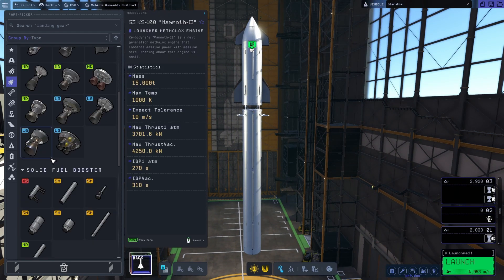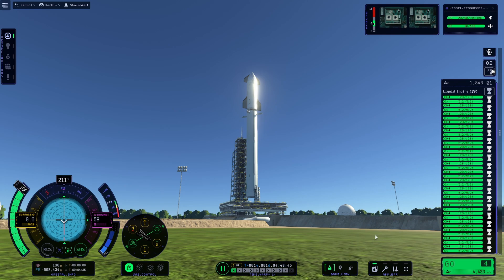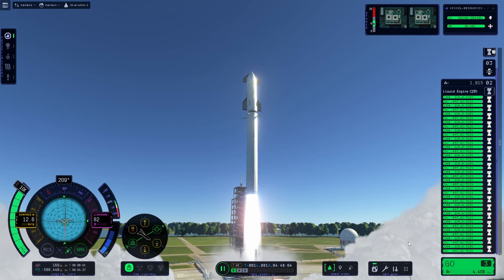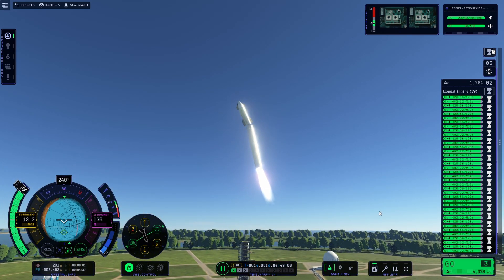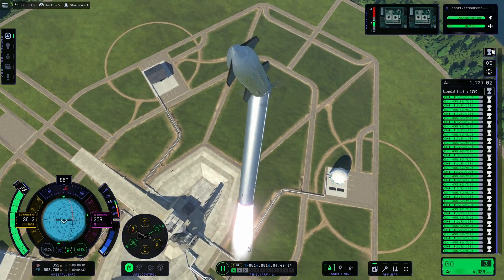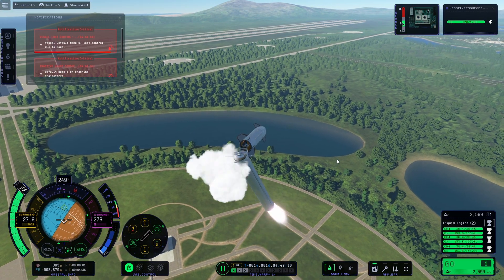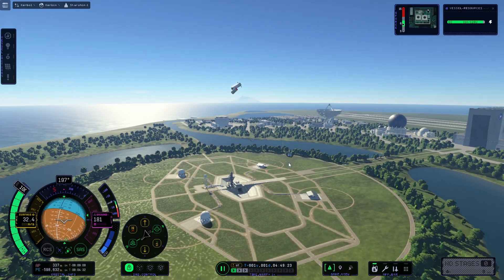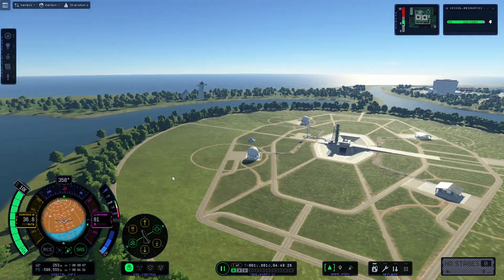Anyway, there we go with our design — we've saved it, and here we go for our first launch of Starship, flight test number two in KSP2. Liftoff! We've cleared the tower and... turned into a wobble monster. Yep. I thought this was funny, so I thought I'd leave this in. This first test really did not go well — it just turned into a wobble machine. I clearly forgot to strut everything, didn't I? This is actually what I expected to happen in the first real test.